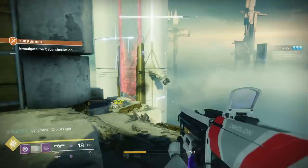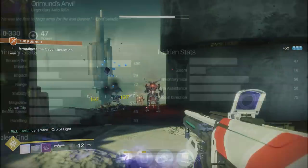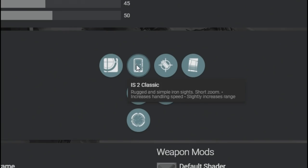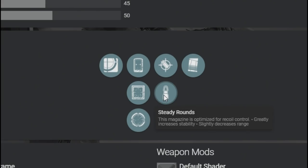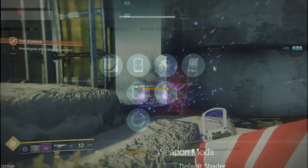But do the perks also comply with that? First, it has Precision Frame as an intrinsic perk, like every 450 auto rifle. It's got three different sights you can choose from. Then we have a choice between Steady Rounds, which makes the gun a little bit more accurate with a little less recoil, and Accurized Rounds, which increases range — although the range is already absurdly high. And lastly, we have Under Pressure, which gives improved stability and accuracy as the magazine gets lower.